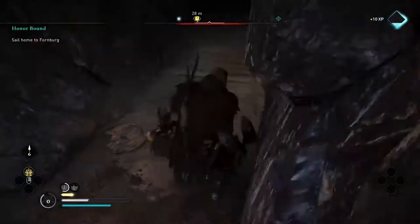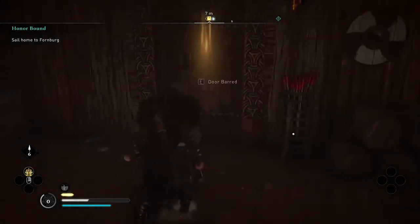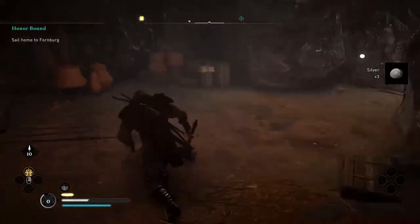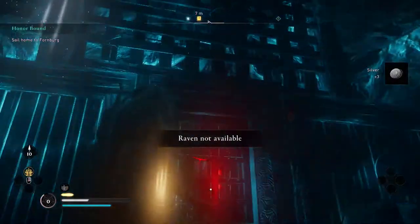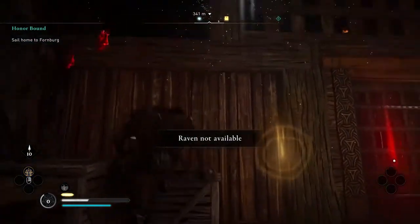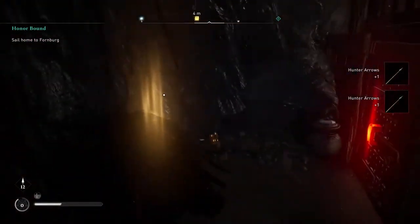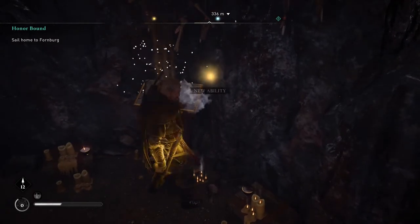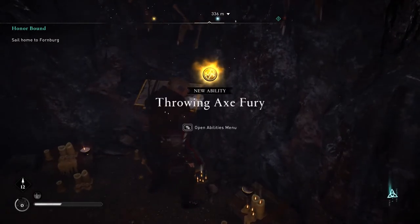Once done and you get inside, you will find out that there is a barred door at the end. To get in you need to look at the top left and right corners of this wall, where you can notice that the wall has some holes you can use to get inside. Once here you can collect the ability, which is the throwing axe fury.